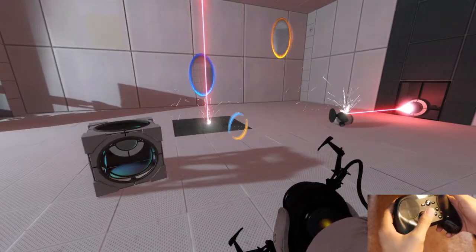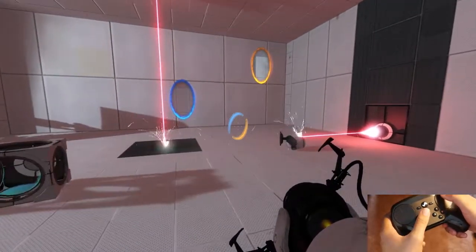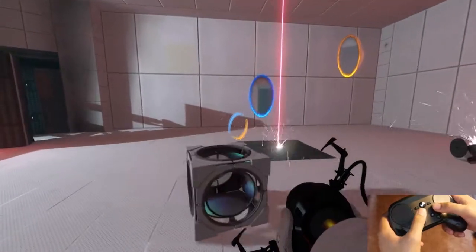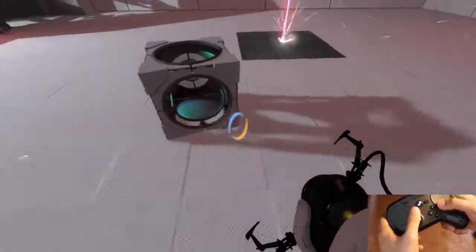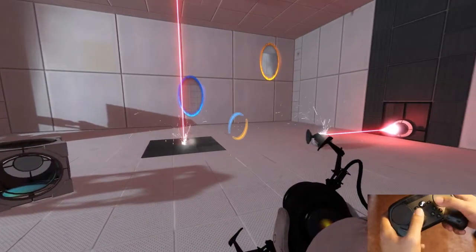If I click the right trackpad it would be my use key. The left grip I have set to crouch toggle, and my right grip is to jump. For the face buttons, Y is crouch, B is to use, A is to jump, and X is set to nothing.